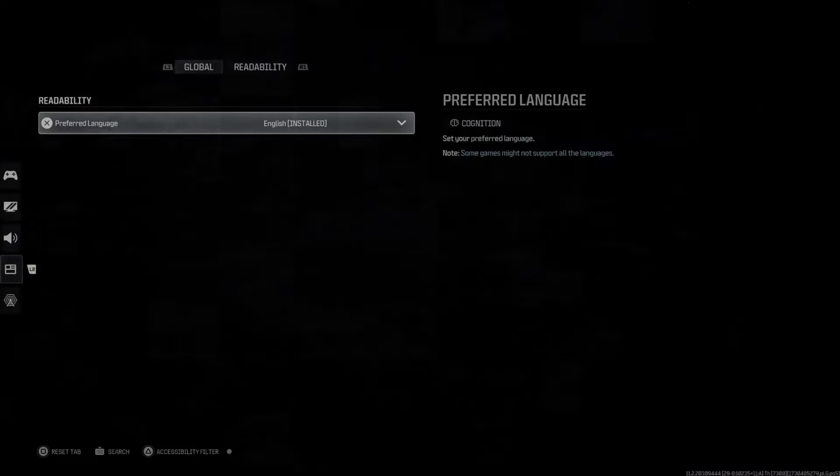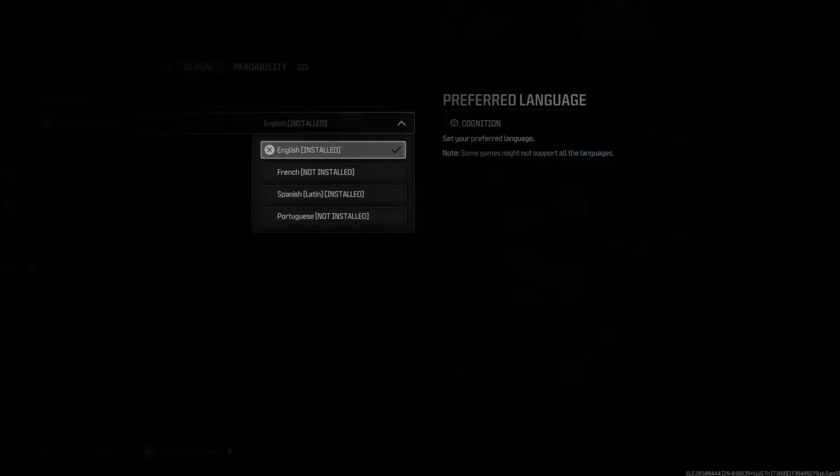Now select this, and we have Global Readability and we have Preferred Language. We have installed English, and these are my other options. So not a lot of options under here — it says English, French, Spanish, Portuguese. So we can install one of those languages right here.